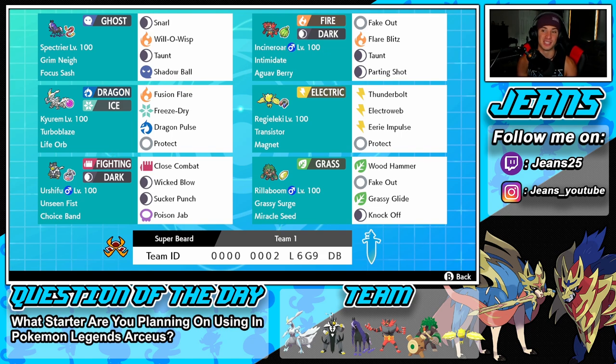Right next to him is one of the best support mons in the game — that is Incineroar. You guys already know plenty about that. Middle left is the heart and soul of the team — we're going to be talking about Kyurem-White here with Turboblaze ability and Life Orb so we can do more damage. This Pokemon hits like a truck.